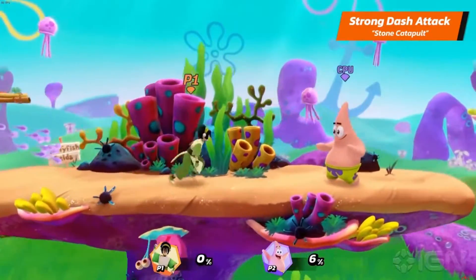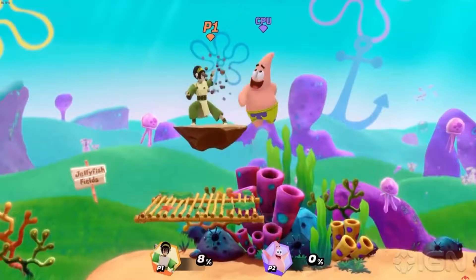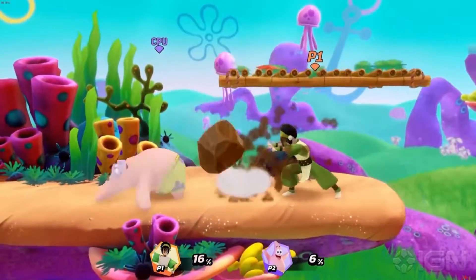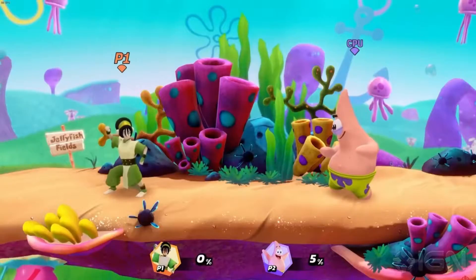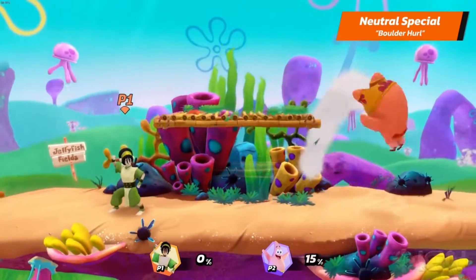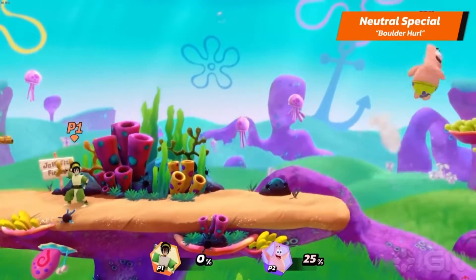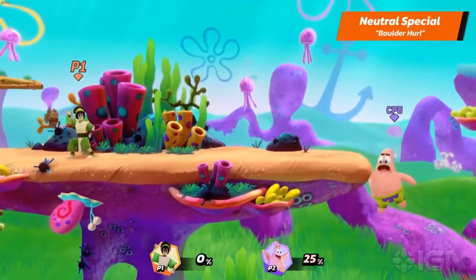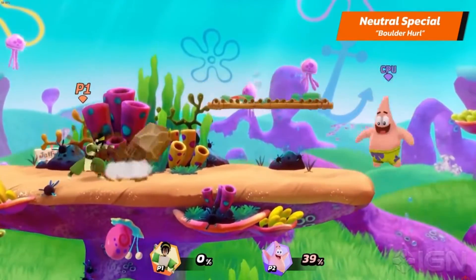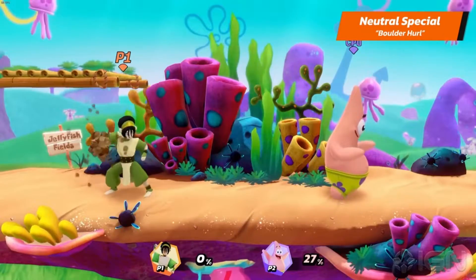Toph's strong down air is Spincake. That's fast! Now we'll take a look at the versatility of earthbenders. Toph's neutral specialist is Boulder Hurl. Oh my God, are you serious? Why did it make her play stomp and throw it? Oh, you can hold it and make it bigger — charge it up to throw it later.